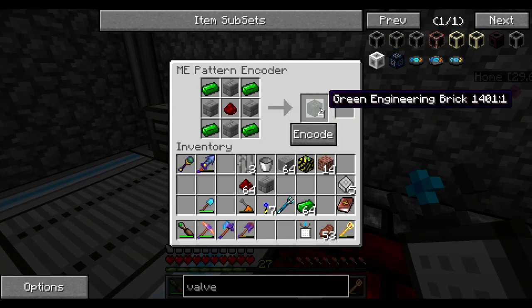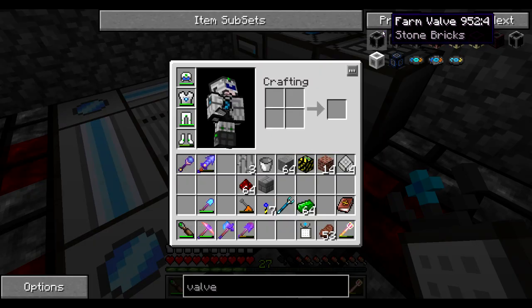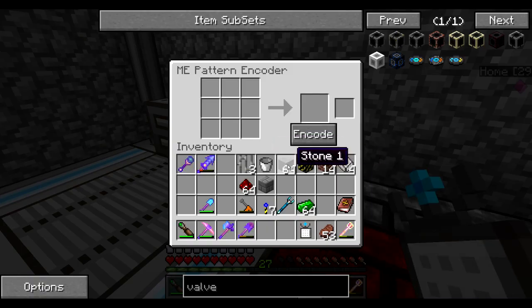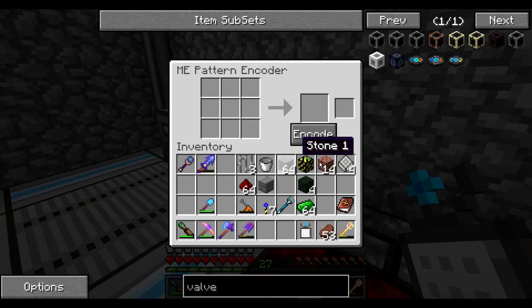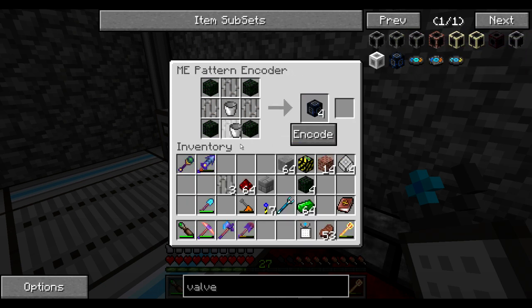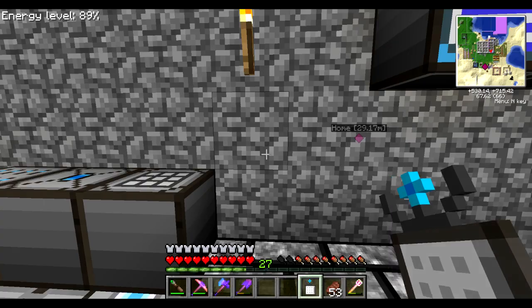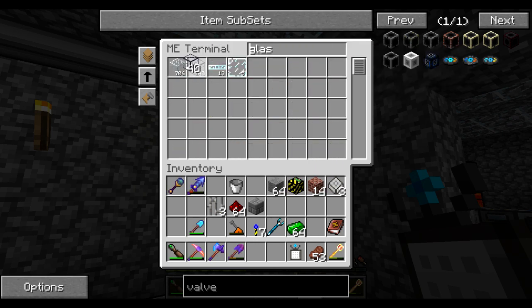I'm creating the autocrafting recipe for the green engineering brick. The valve recipe is modular in that the items can change because it really doesn't make any difference — this is how Soarin made it. I'm going with green again since this is what I have most of. The engineering bricks go in the corners, bars on the sides, and a bucket in the middle gives me the valve block. For the actual creation of tanks, I'm going to use smooth stone and glass, and of course the valves themselves — you're going to need valves, there is no way around it.